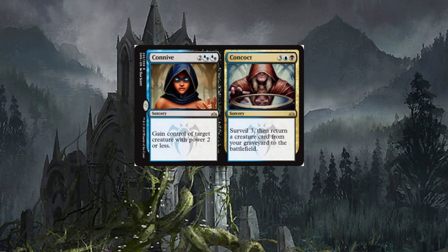Let's dive into Connive and Concoct. On the left, Connive is a sorcery for four — gain control of target creature with power two or less. That doesn't seem great at first glance, but there is a new angel in town, Aurelia, and this card can take advantage of that. On the right, Concoct, which I think is the better of the two — it's a five-drop sorcery, surveil three.